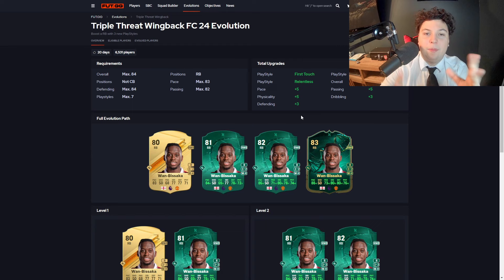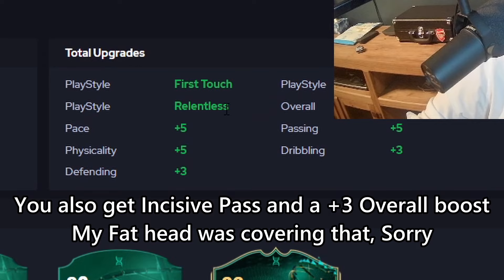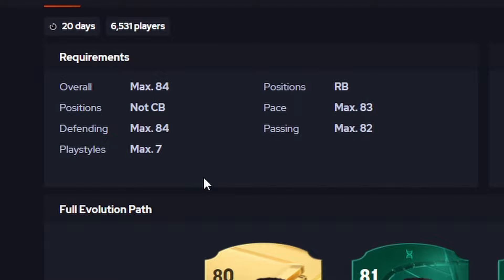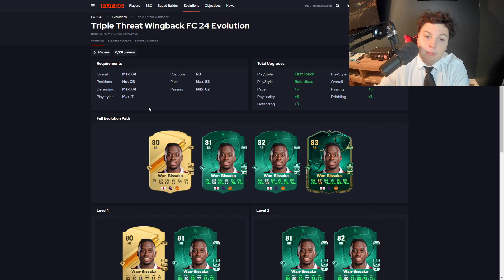The Triple Threat Wingback is a pretty interesting one — another free evolution that EA has released. There are some absolutely fantastic upgrades. You can take a look on your screen: it's got great playstyles and a nice boost on all the stats. It's a max 84 overall that you can use in this upgrade, with the potential to get them up to an 87 overall. This evolution also has a requirement that the player cannot be a center back, which makes sense given all the boosts and playstyles involved.